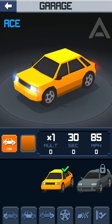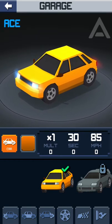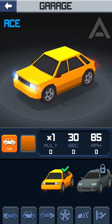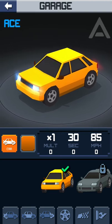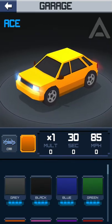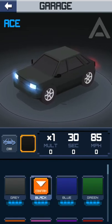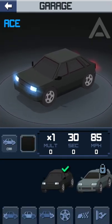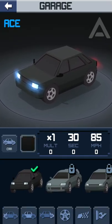Do you like Back to the Future? Say 'I like Back to the Future.' 'I like Back to the Future!' All right, it looks like we can do different customizations. What's this car button? What's the other button? Oh, color! Look at that — let's make it black. Okay, let's go back to the car and see what it takes to unlock the next car.